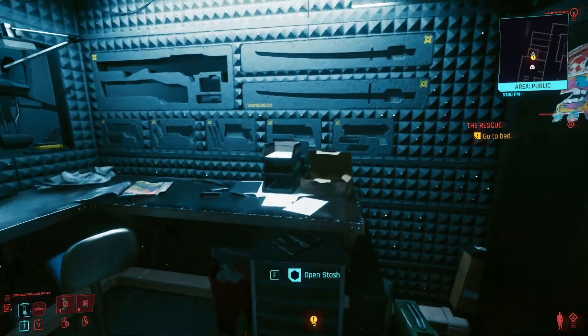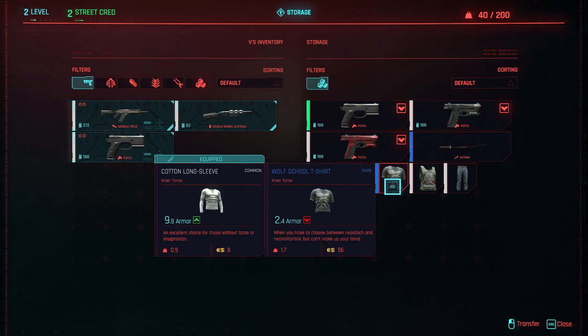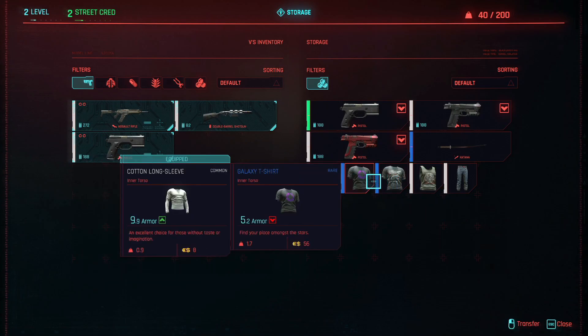When you open up this door, you'll have access to your stash. Once you open up your stash, you will find your pre-order bonuses and you can go ahead and equip these if you would like.